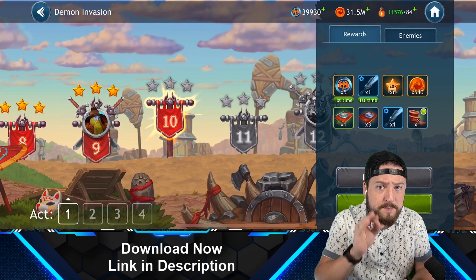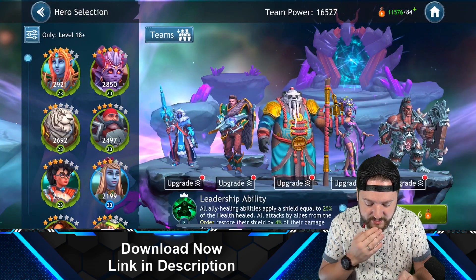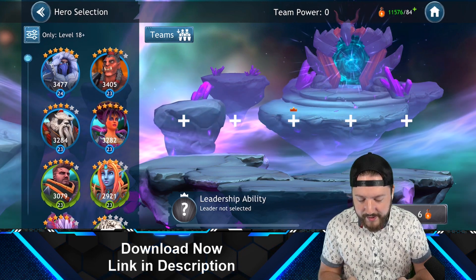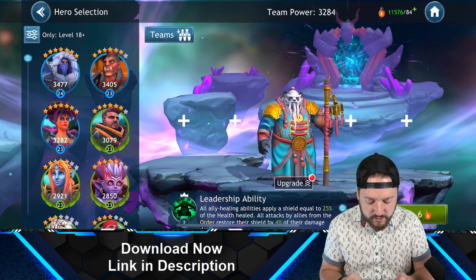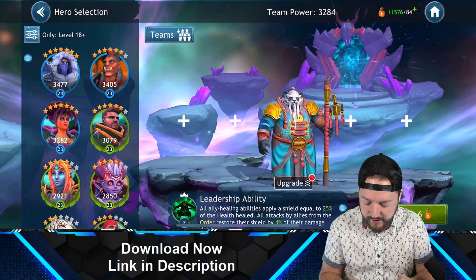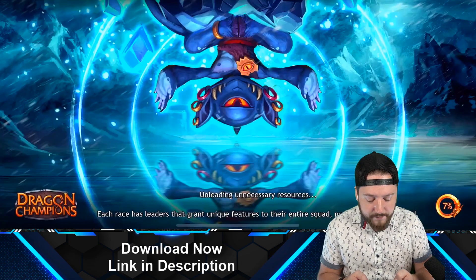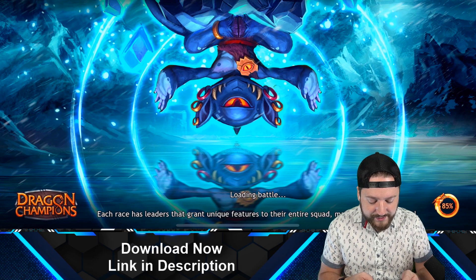Dragon Champions is a fantasy-themed turn-based RPG game that is a ton of fun to play. In the battle screen, you can select your team — you have a bunch of different heroes available and five hero slots. I already have my favorite team basically ready to go, with the Panda as our leader, which grants the leadership ability to give a shield any time I heal an ally. We also have a tank, a healer, and some DPS and support units.